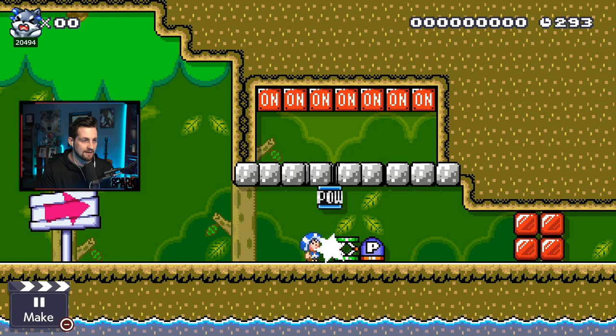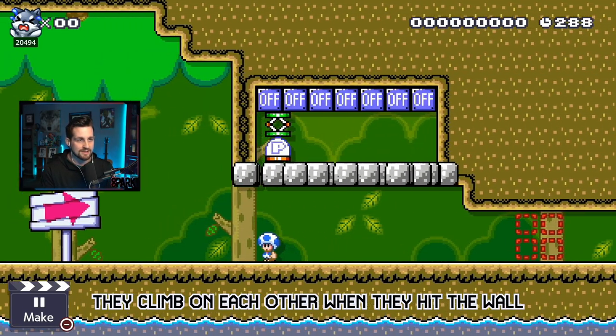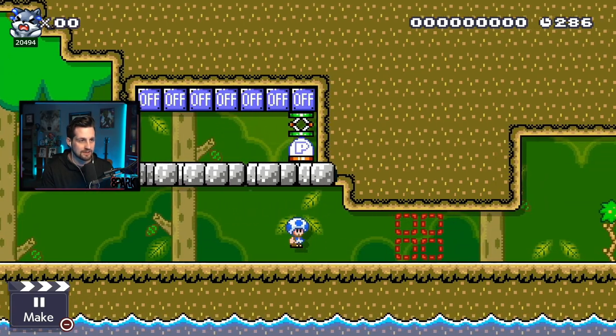Glitch number six: these items can also pass through the underside — the bottom side — of these blocks as well. As you see, I can throw them right through. Even more so, they will stack if they hit the wall and get pushed up.